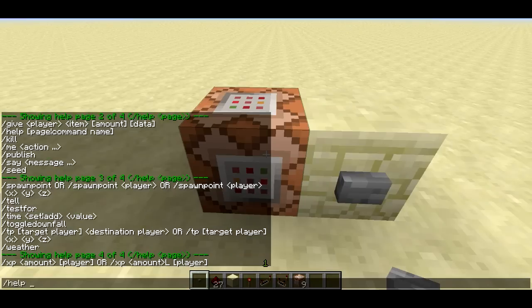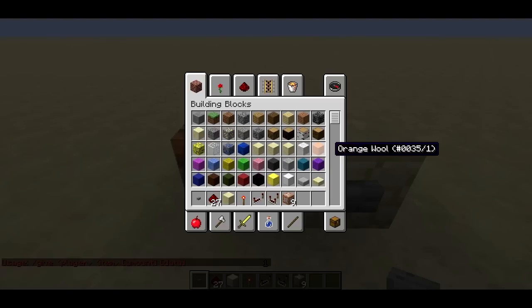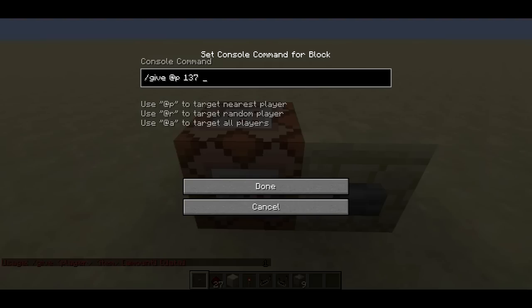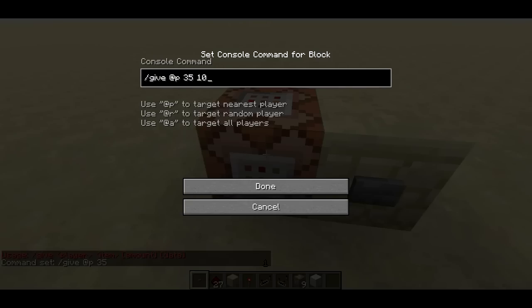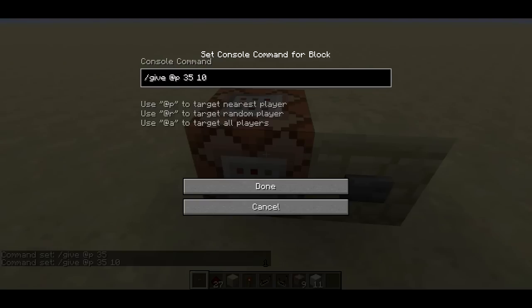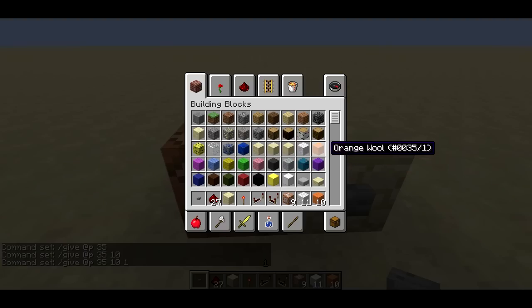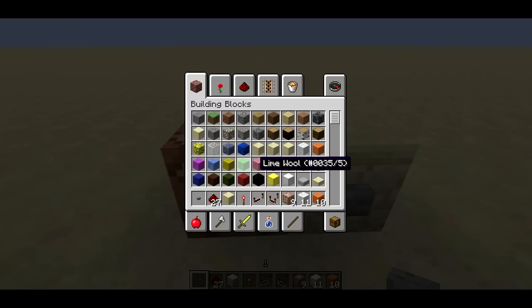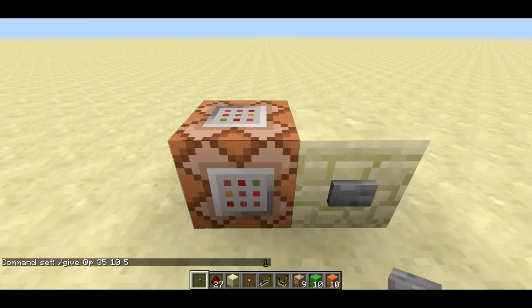So slash help give shows: item, amount, data. 137 is the item, two is the amount. To make use of the data value: wool is block 35. Give @p 35 gives one white wool. Give @p 35 10 gives ten white wool. Give @p 35 10 1 gives ten orange wool, because orange wool has block ID 35 and data value 1. Different wool colors are different data values, so if you want lime wool, you'd use a data value of 5 to give yourself ten lime wool.